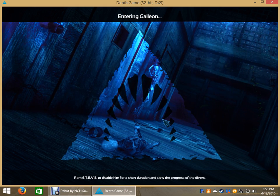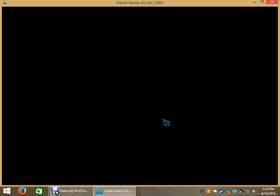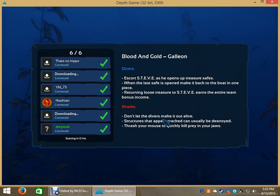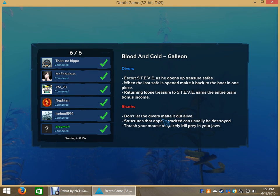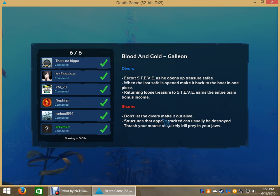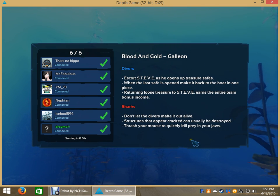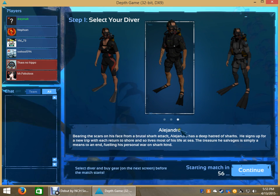It's Divers versus Sharks, red versus blue. There are four divers and two sharks, because the sharks are like OP — well, they're stronger. Blood and Gold on Galleon: Divers, escort Steve as he opens up treasure safes. When the last safe is opened, make it back to the boat in one piece. Returning loose treasure to Steve earns the entire team bonus income. Sharks, don't let the divers make it out alive. Structures that appear correct can usually be destroyed. Thrash the mouse quickly to kill prey in your jaws.